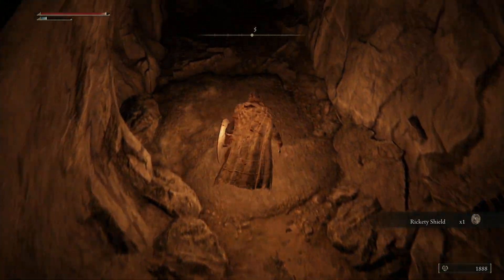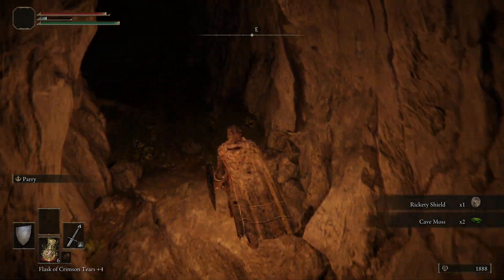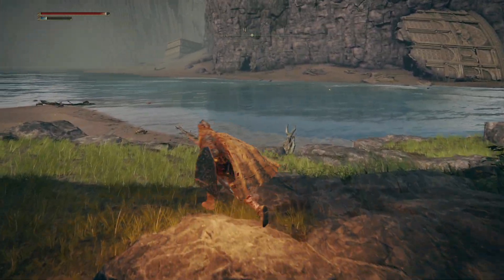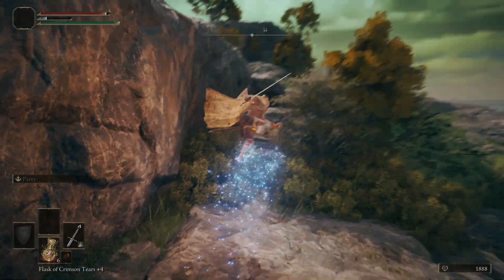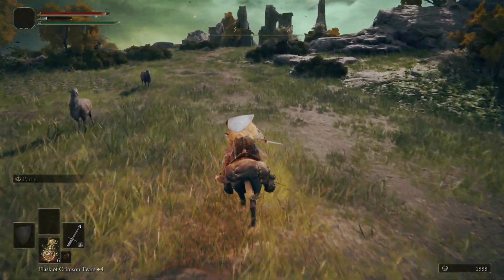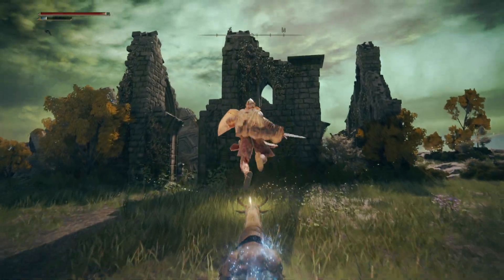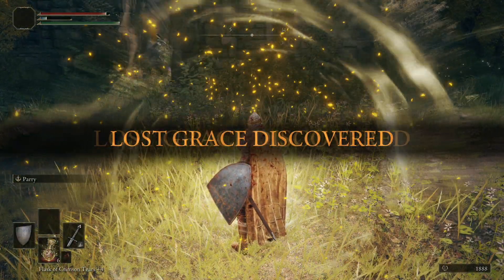We're going to go up on top of the hill here where we'll get our point of lost grace. And if you go behind this, there is a dung beetle thing that will give you a sombering stone, which is kind of useful. I'll probably recommend checking that out as well.